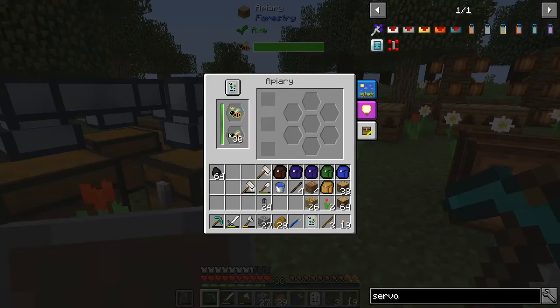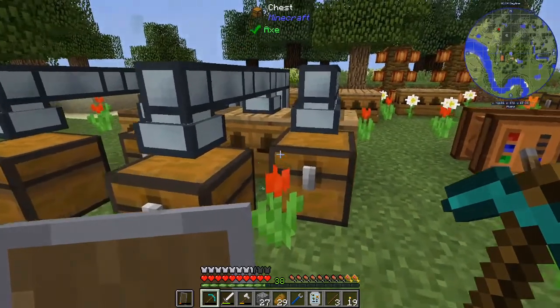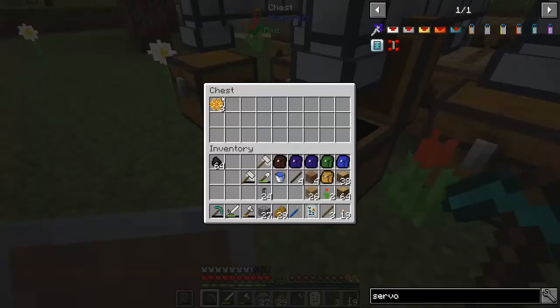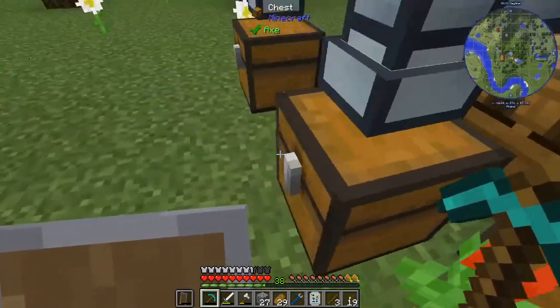So here we've got these unusual drones, and we've got three combs here. And here we've got the forest, and we've got three more — perfect. When this fills up with a stack, we're also going to get the excess bees in these chests.